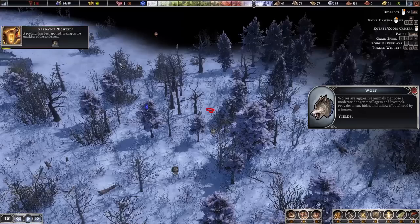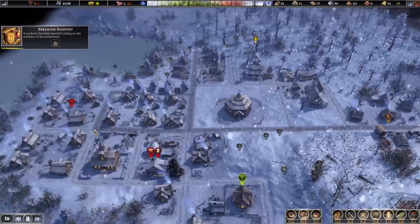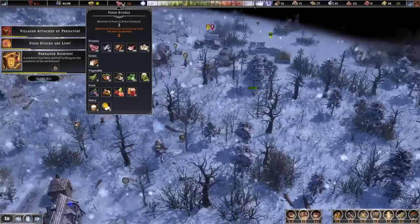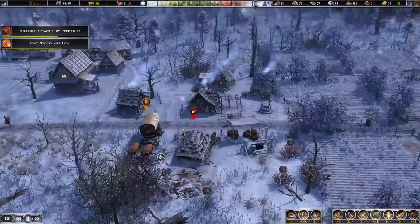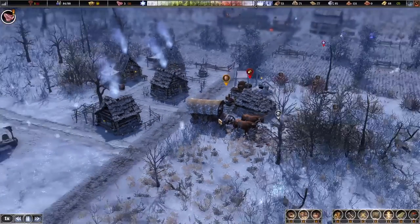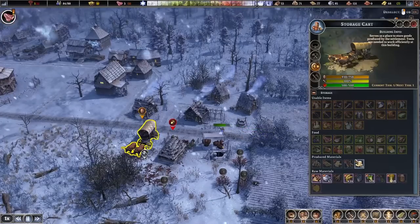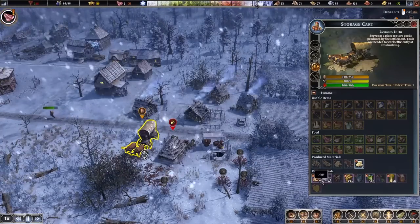Another predator — they're getting very aggressive. We're going to have that wolf den cleared out here very soon. Food stocks are running low, but it's mostly because we're not really producing much right now. We do have enough for the winter. When we start the game, we actually get a wagon for free — it works as a mobile warehouse you can put anywhere on the map to keep storing things you might need, such as arrows for hunters or extra materials.